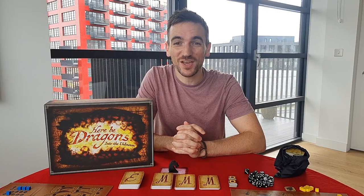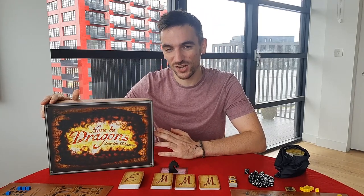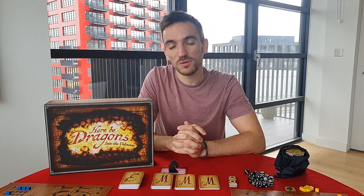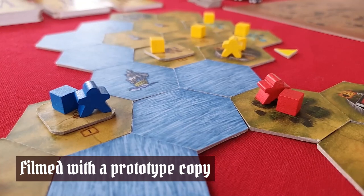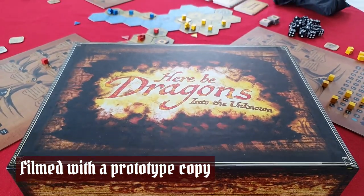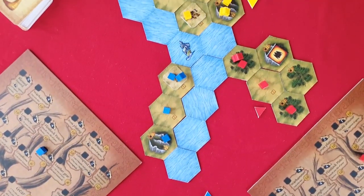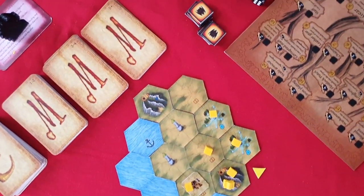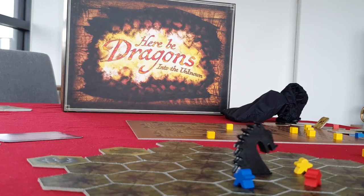Hello, my name is Russell and today on Gaming Rules I'll be previewing the game Here Be Dragons Into the Unknown, designed by Kim Arberic and Kim Jansson, due to be published by ToadiesDesign who sponsored this video. On one of the world's oldest known terrestrial globes, an inscription was written that said 'Hic Sunt Draconis', or Here Be Dragons. In this adventure game, players become bold explorers uncovering a new land in pursuit of fortune, influence, and terrible foes. Your goal is to accumulate a winning number of victory points before your opponents can.